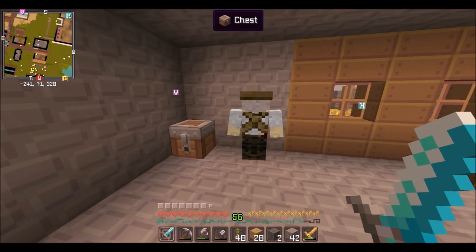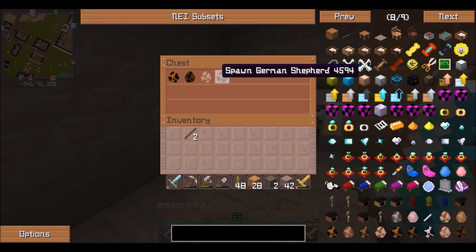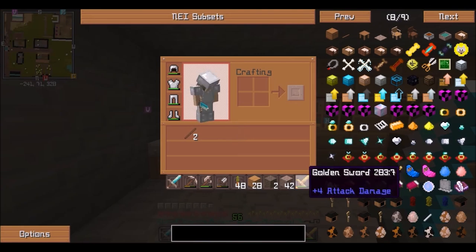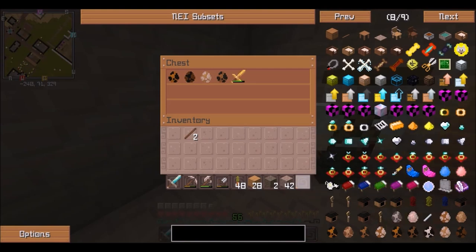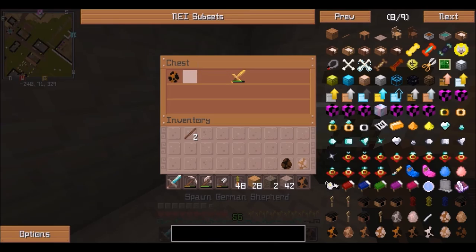AJ will trade me four puppies for a new sword because he needs to defend himself. I am not giving him my diamond sword, but I'm going to give him this gold sword. He said just to put it in the chest and he'll deal with it later. So I'll put that in the chest. Now we've got a German shepherd, a Pembroke Welsh corgi, a Doberman pinscher, and a French bulldog.